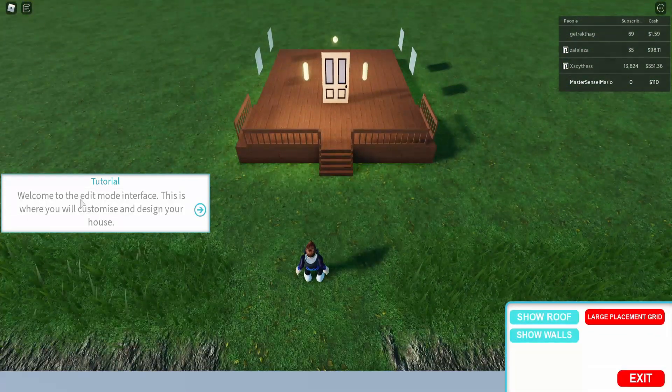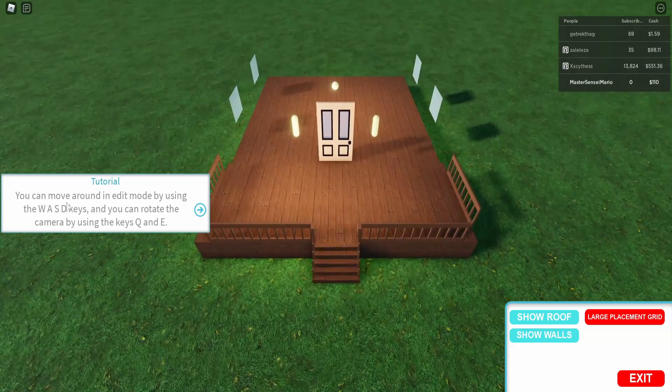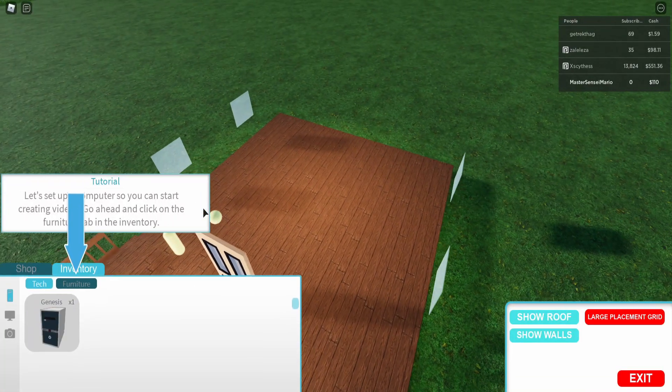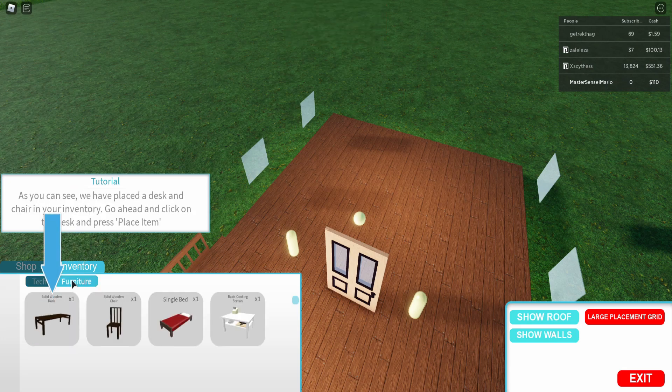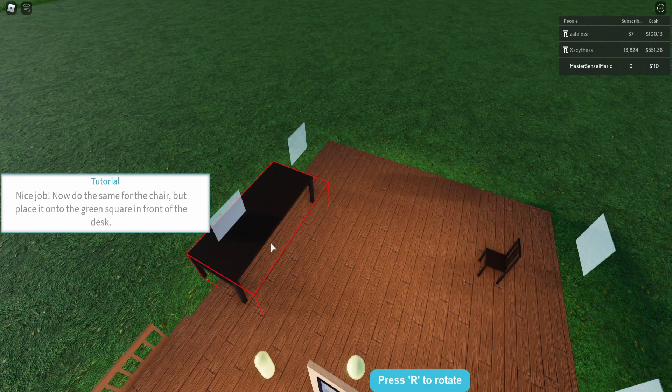So I'm going to click build mode. Welcome to the edit mode interface — this is where you will customize and design your house. You can move around using WASD keys and rotate with Q and E. Let's set up a computer so you can start creating videos. I need to click this first. A desk and chair have been placed in my inventory, so I'll move the chair there and then move this here.